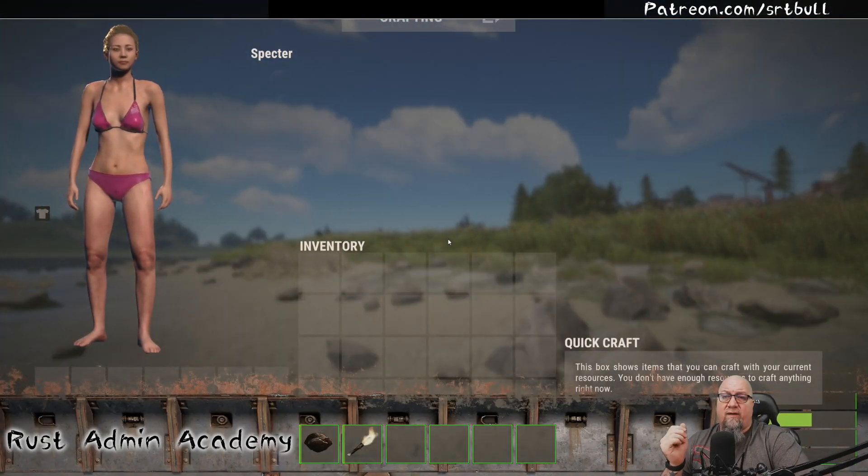I have no clothes on and only a rock and a torch. That's how you deal with auto kits. I know a lot of people have been struggling and don't know how to handle the different levels. Just make sure you put your highest permission priority at the top of the list and your lowest at the bottom. The plugin will automatically check each player to see if they have those permissions assigned. I hope this clears up any misconceptions about how to assign auto kits.